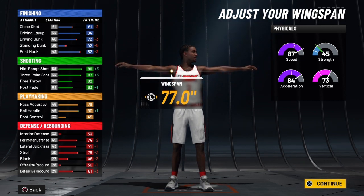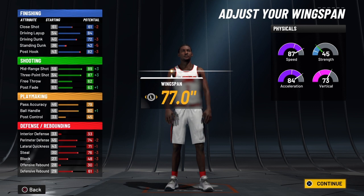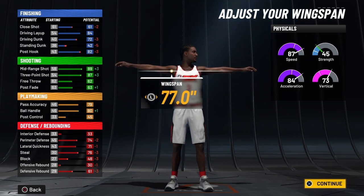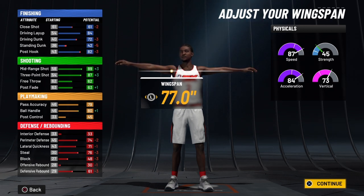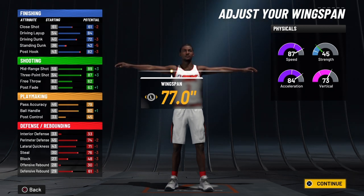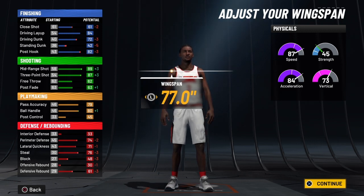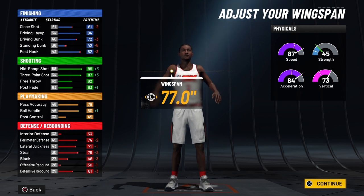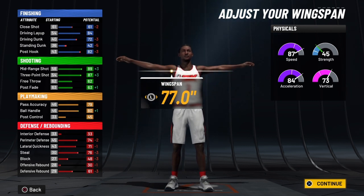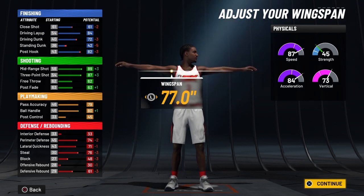At 99 overall, the slasher takeover gives you +10 to physicals, +10 to finishing, +5 to shooting, and +10 to ball handle. You'll see his ball handle is already high and he's going to be able to speed boost. You'll also get +5 to pass accuracy, +5 to post control, and +5 to defensive rebounding when activated. At 99 overall with the slasher takeover on this LaMelo Ball playmaking shot creator, the numbers are astronomical. You're going to have a close shot of 65, and when the slasher takeover activates that's going to be a 75.